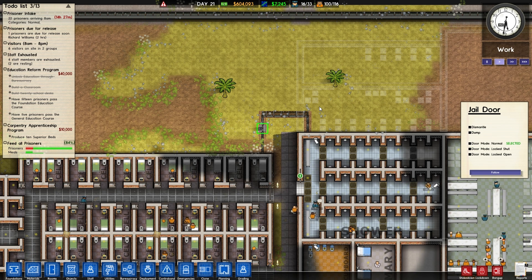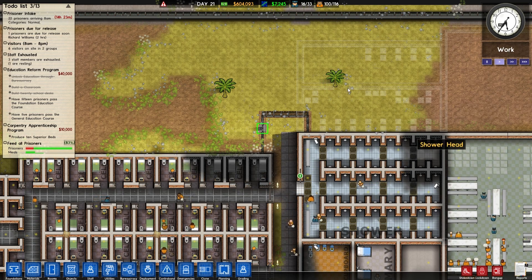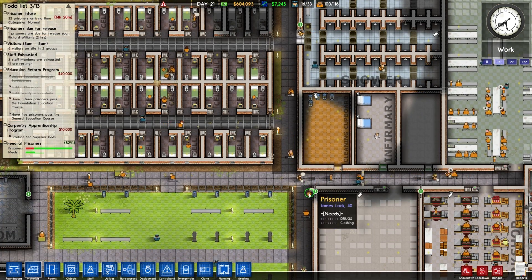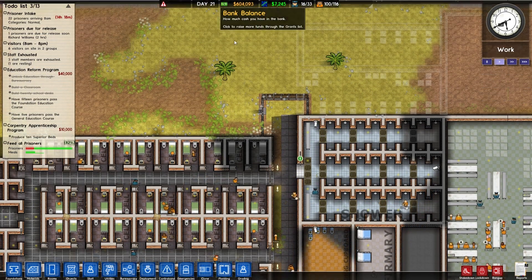We'll be ripping down those and placing a foundation here. This is going to be outside for the kennel, and this will be inside. I don't know how well that's going to work, but we'll see. I'm hoping I can just zone it as one big kennel, even though it's inside and outside.